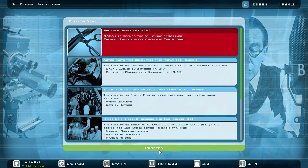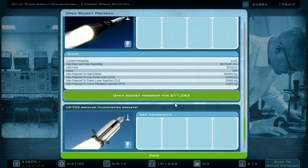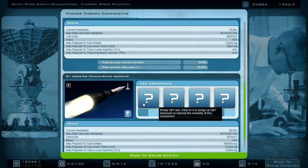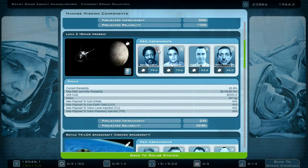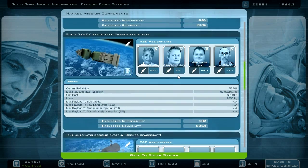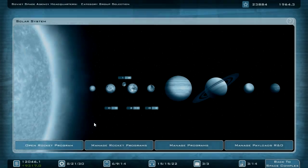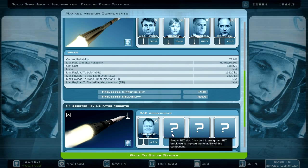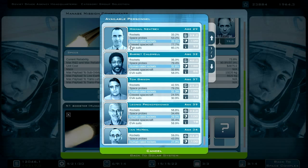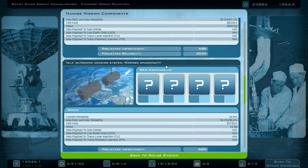Astronauts graduated from advanced training. The VAB is finished. I can open the N1 program. No personnel available — I can remove a scientist who has basically finished their job. These two are definitely crewed spacecraft guys. I need some good guys working on the Soyuz booster — 61, 58, 40 — not a good selection, but at least we are making some progress.